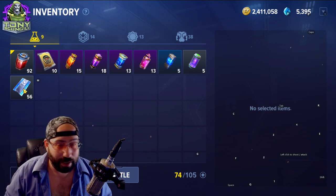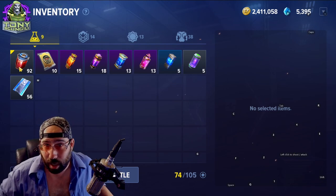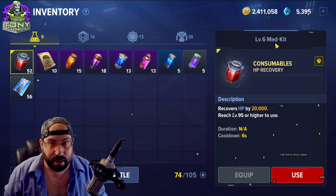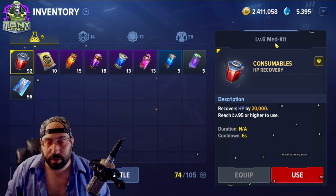The first thing you're going to run into no matter what is your inventory screen. It's going to have plenty of different types of items. Things that are common you're going to come across are med kits or potions — this is like 99% of your healing. Very few characters have healing abilities, so your healing is going to come through potions.